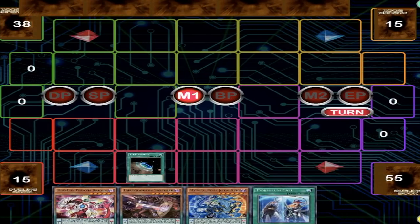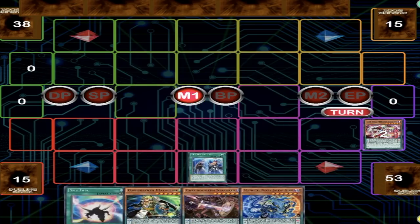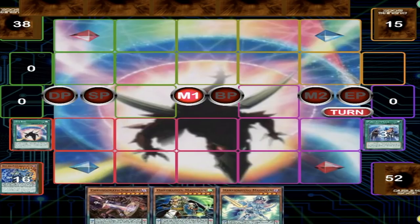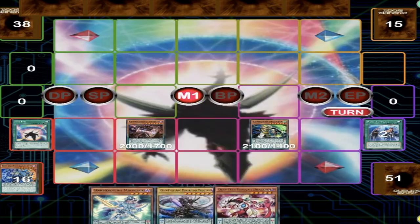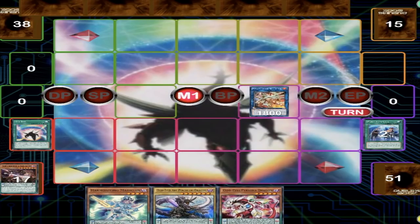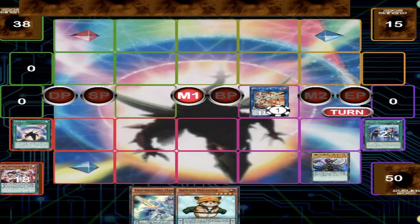He won game two, but I'm not losing a match so I have to win game three. I told him this was going on the channel win or lose, so there were no excuses. We open a decent hand — good enough. Playing six ways to go into Sky Iris and six ways to go into Pen Call means you draw them so often. We send a Hamster with Electrum and didn't use our normal summon because we use Sky Iris to pop something to special the Chrono.